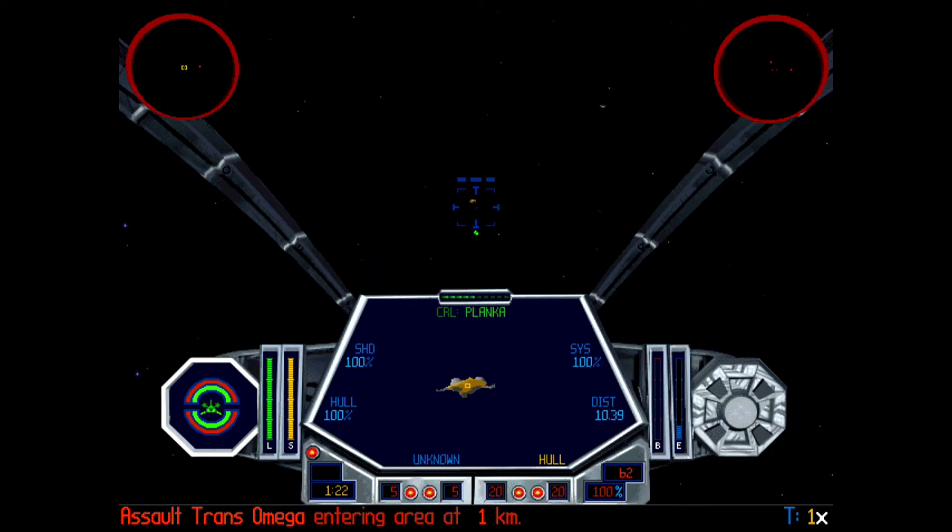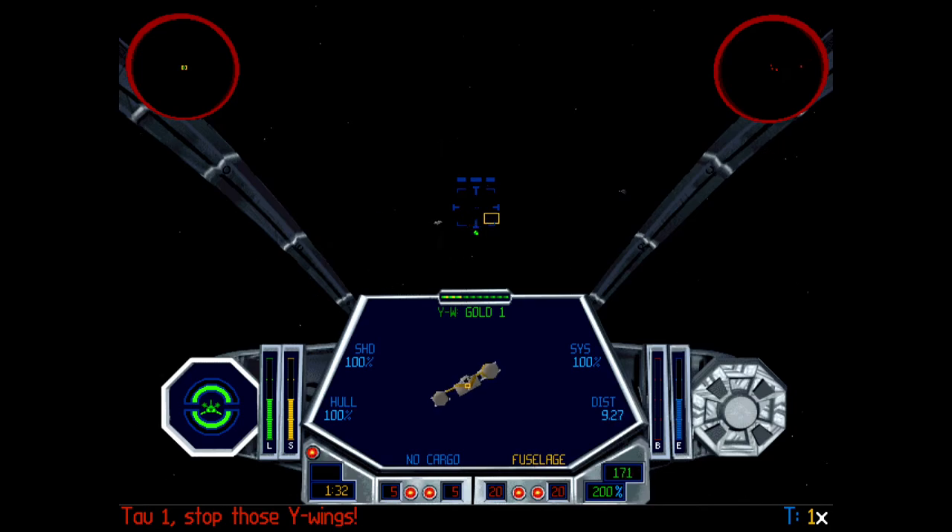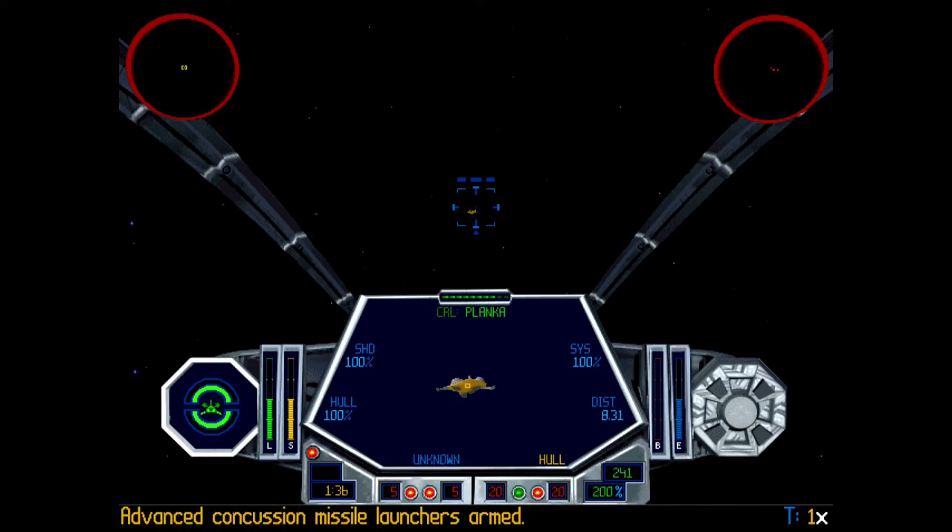Using your target for attack. Tau-1, stop those Y-Wings.